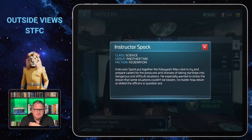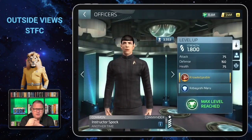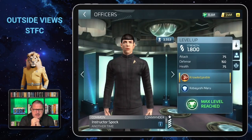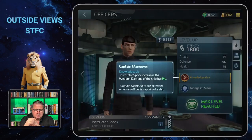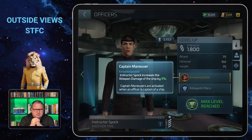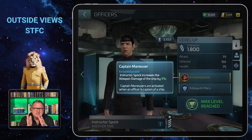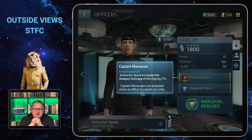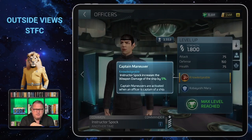There's always a little text about the officer in the info box as well. His captain maneuver is called Knowledgeable, and it increases the weapon damage of the ship by 5%. It doesn't sound like much, but in the early levels where you already have a chance to have Instructor Spock, it will indeed be a help for your officers and your ships and your hostile grinding.